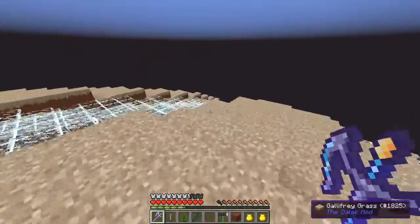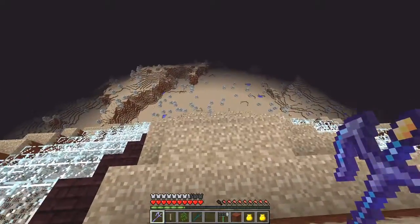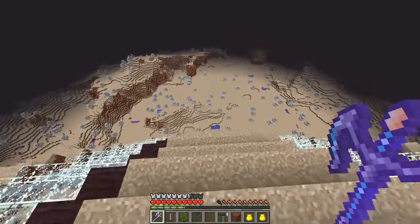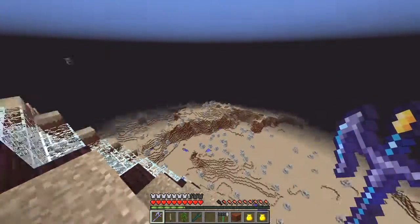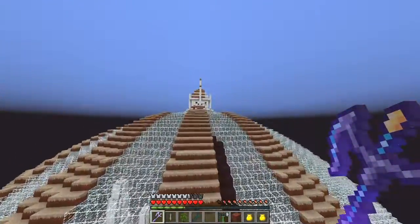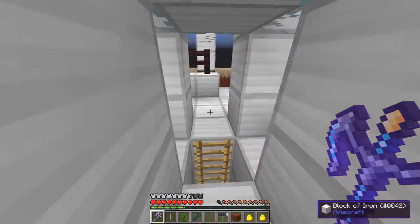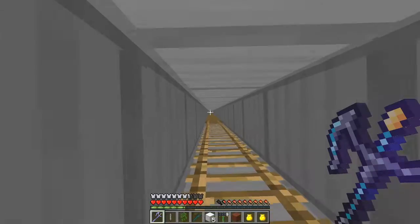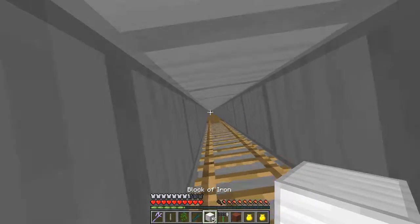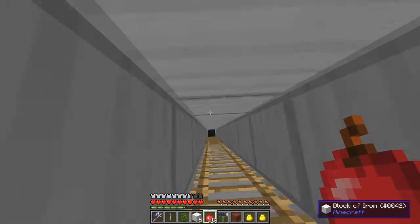Wow — some nether brick fences, more glowstone, and we're outside on top of the citadel! We're so far away you can't see anything clearly. We can go down this way — I thought it was a drop but it doesn't matter, I've got a flight suit. So we can survey the whole world from up here. I'll go back the way I came and put everything back as I found it — I don't really need the iron to be honest.